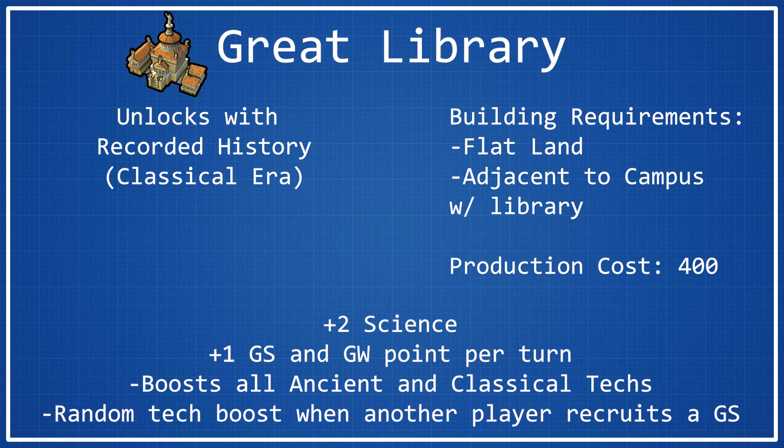Receiving a random tech boost when another player recruits a Great Scientist also sounds good on paper, but in practice it's not great. If you're running a prominent science game, you'll likely be recruiting most of the Great Scientists yourself, so you won't often get those boosts from others. If someone else recruits one every 50 or so turns, you're only getting one Eureka every 50 turns — which is just not much benefit. Overall, if you're going for a science game, the Great Library is very poor value.